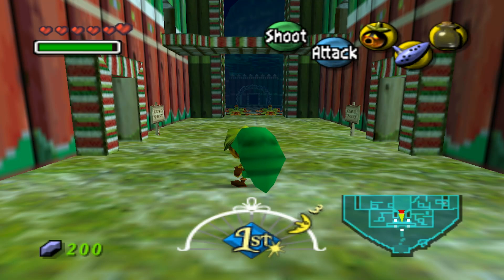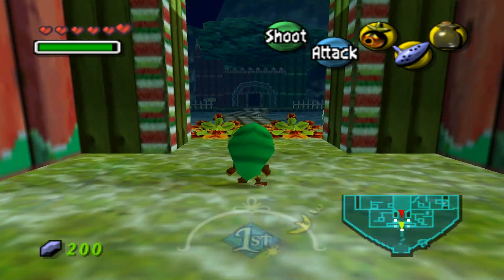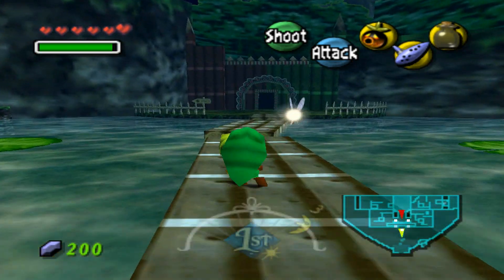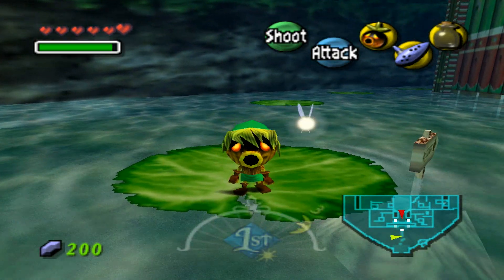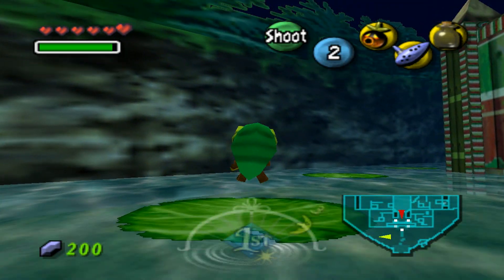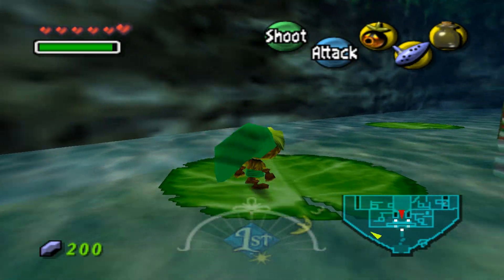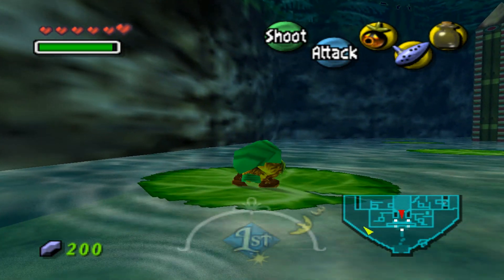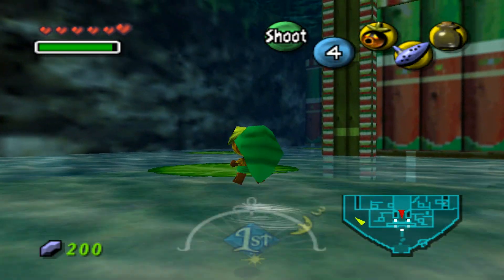Hello everybody and welcome back for more Let's Play The Legend of Zelda Majora's Mask. In the last episode, we defeated Odala and we freed the first of the four giants, then we cleared off the Woodfall Temple and all the water in the southern swamp is clean. We also rescued the Deku Princess and got to see her rebellious side, just attacking her father.